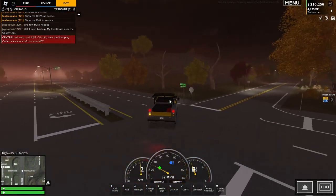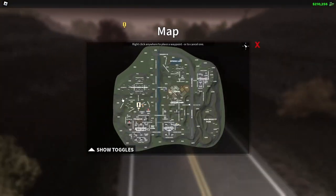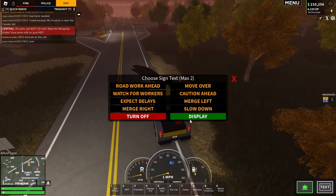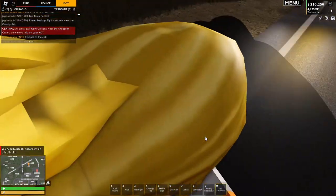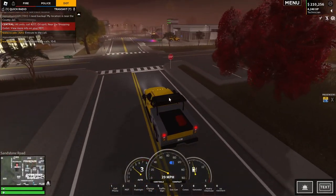Now I'm going to go through the highway. Oil spill near shopping outlets — I can get that, hopefully no one else will get there. I'm the only DOT at the moment — yep, just one. Here I am at the oil spill. Let's put out the board, move over — caution ahead. Let's get out the oil absorbent and get rid of this oil spill. There we go, we've cleaned it up.